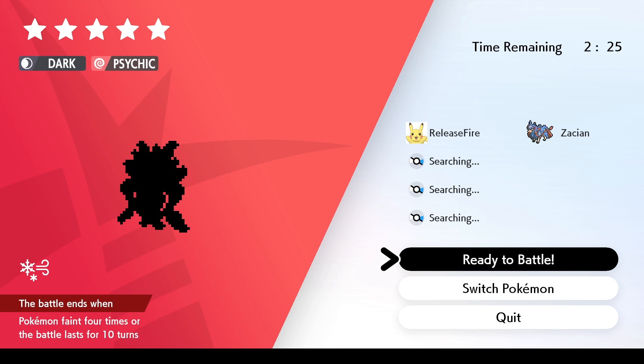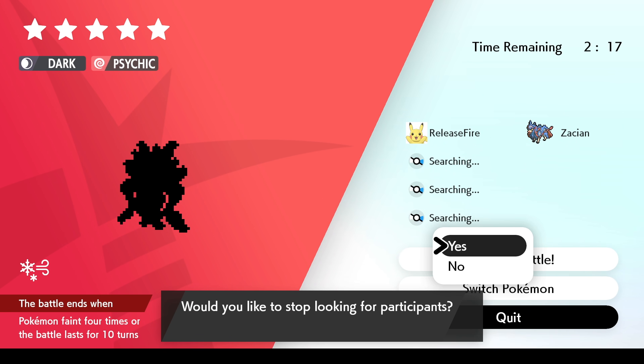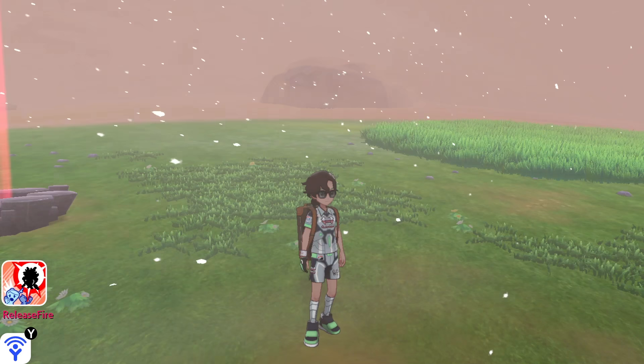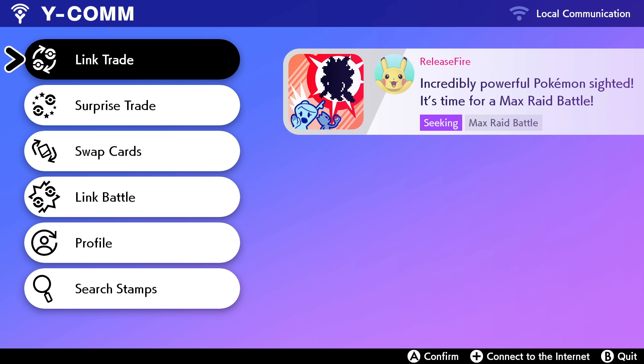If it does, drop me a like below — it's massively appreciated. You might have noticed when you invite people to join your Max Raid Battles that it searches and searches and searches. I suspect the reason for that is because it's actually quite convoluted or quite well hidden to join Max Raid Battles.